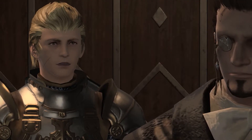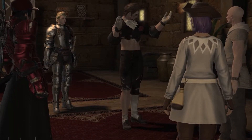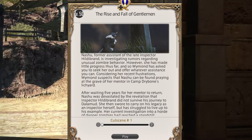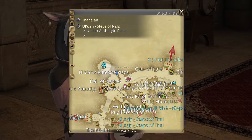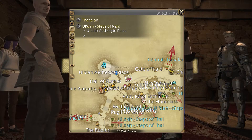In A Realm Reborn you receive a Manderville Dance emote, Manderville Glam, Most Gentlemanly emote, and a Windup Gentleman minion. This section of quests begins with The Rise and Fall of Gentleman, obtained from Wymond in Ul'dah at the Steps of Nald, X9.8, Y8.7.